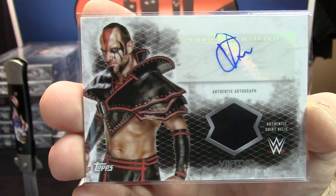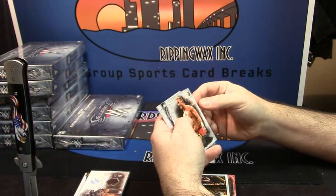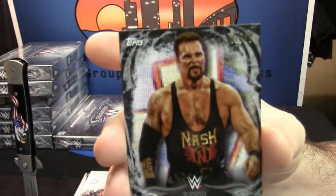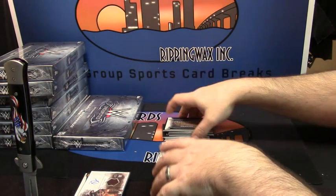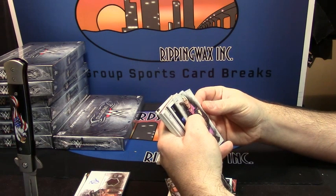He looks scary, but don't be scared. Blake — first next card. Kevin Nash, 81 out of 99 — Big Sexy. Dusty Rhodes base, Undertaker base, Classy Freddy Blassie base.